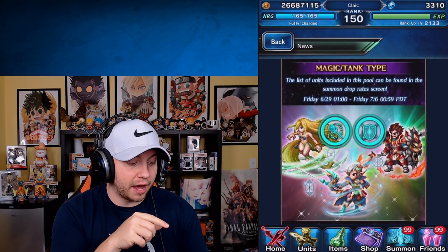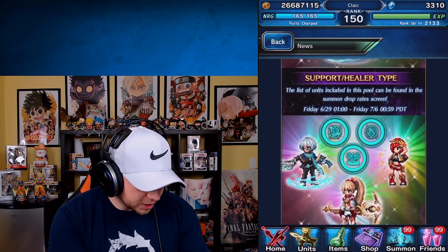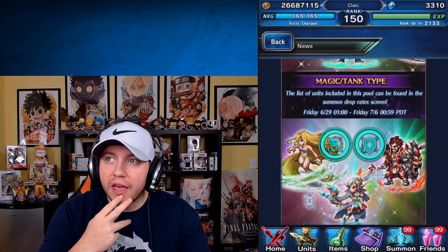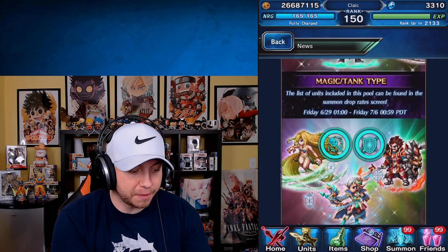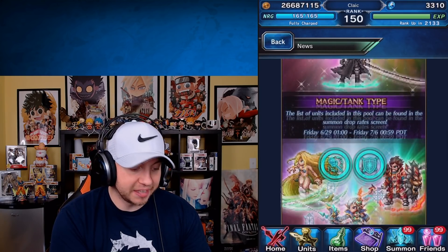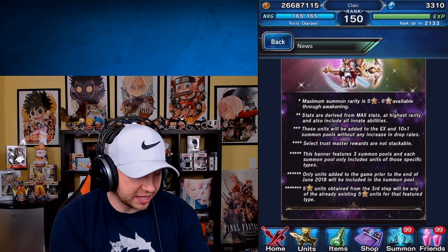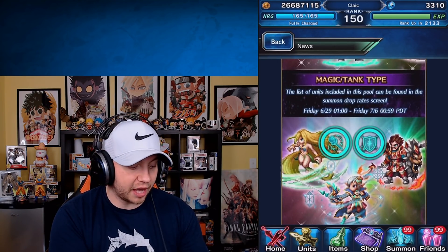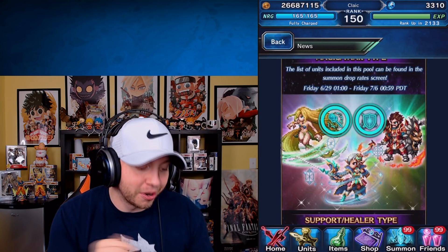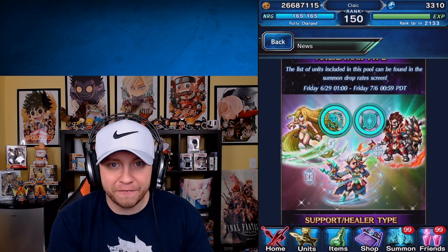The next one is going to be magic slash tank type — magic and tank put together. And actually, they all open until next week, so you can pick which one you want. It's actually crazy that they put Fravia in this pool. She does a lot; most of the time you build her magic but she's hybrid. But if you need a tanky big man, Wilhelm is there for you if you need to pull on this banner.